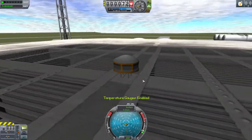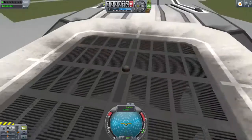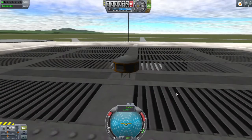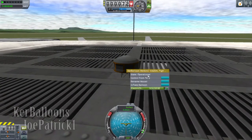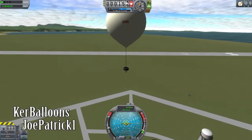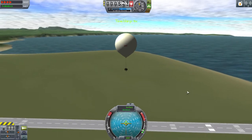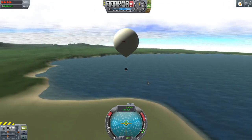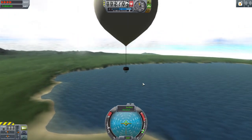The way I play Kerbal Space Program is I get the rocket as small as I can — it's all about launching tiny things, right? Screw launching a giant rocket on a huge launch pad. So for people who want to keep everything as petite and low cost as possible, we have Kerbaloons by JoePatrick1. Presently it includes three 0.625-meter balloons. There are plans to go to 1.25-meter balloons, still having three: the heavy lifting balloon, the standard balloon, and the high altitude balloon.